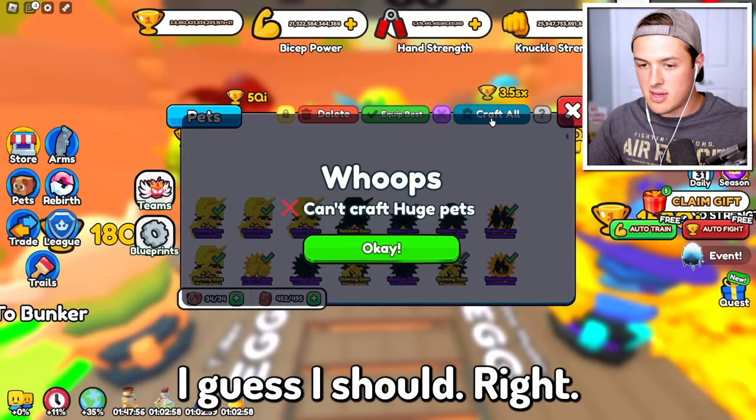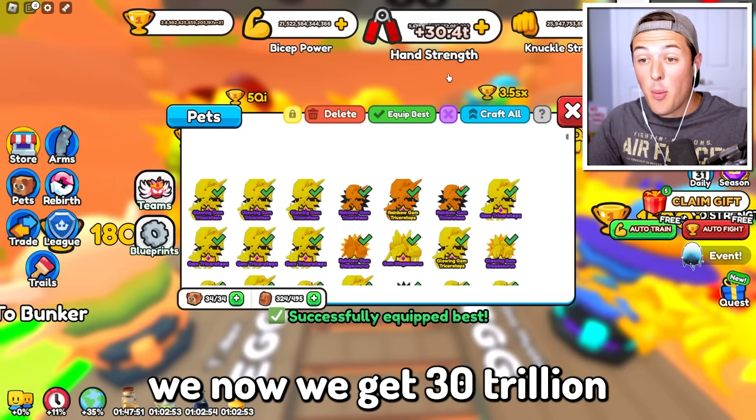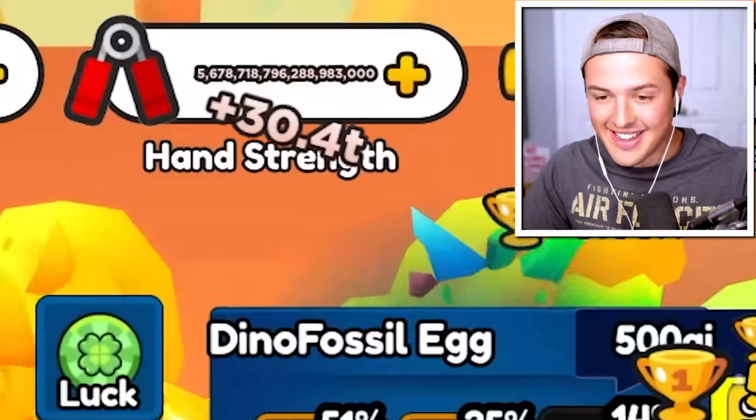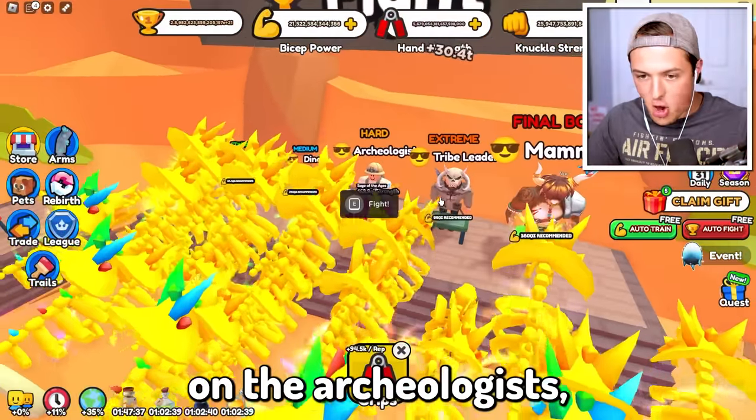Should I craft them? I guess I should — craft them all together, equip the best. Now we get 30 trillion every single second, oh that is good. Okay, I think we're on the archaeologist, so let's see if we can beat him. Come on, give me everything you got — that was really easy. I haven't fought one of these guys in a very long time.